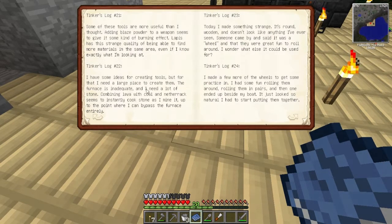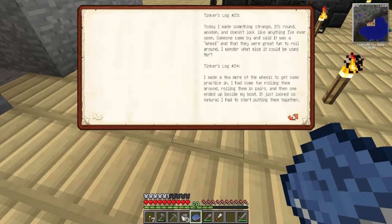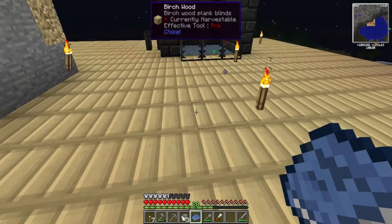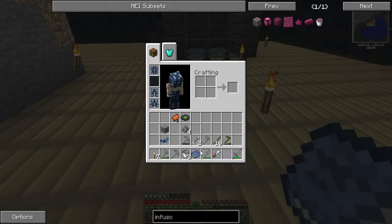Moss. I found blaze powder. I'm adding lava with coal and netherrack. And that's it, that's the end. It's nighttime again. Jesus Christ, that was a long book.